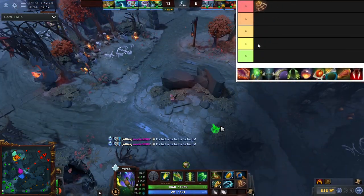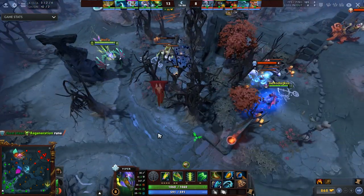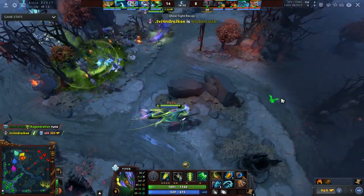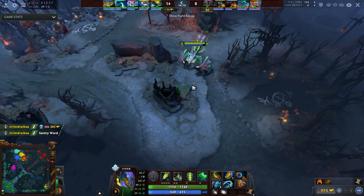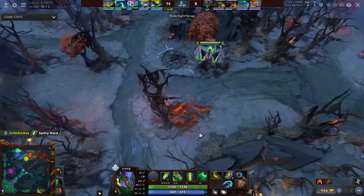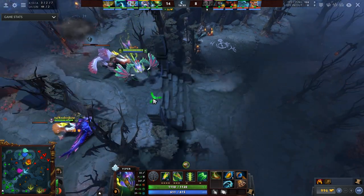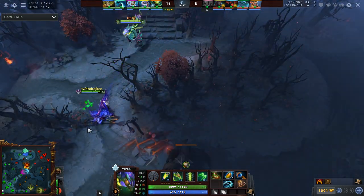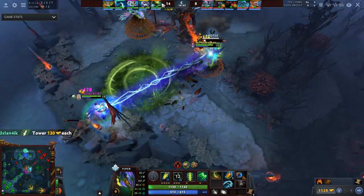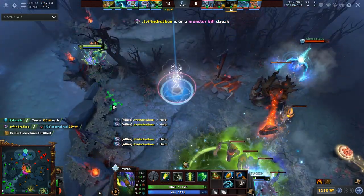First item: Clumsy Net. This is actually S tier — I genuinely believe it. It gives 6 all stats and 2 mana regen, which is so much. For supports that is the god item. It's not only a disable — it stops multiple heroes from canceling TPs — it just solves that problem entirely. It's a 2-second duration, which is a long time, and the stats are fantastic. The cast range is also massive. I personally think this item is actually broken.